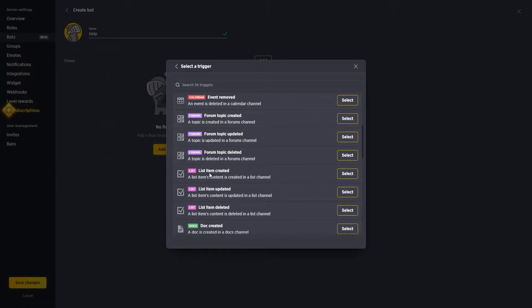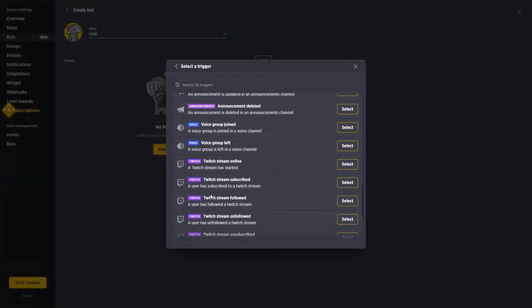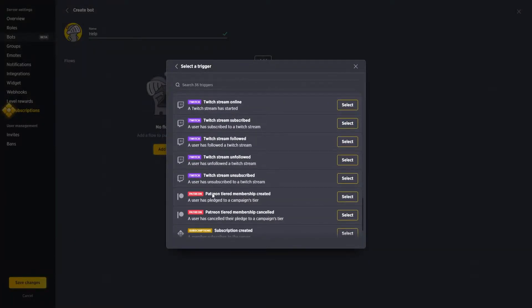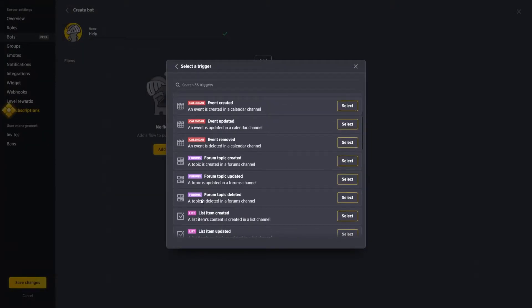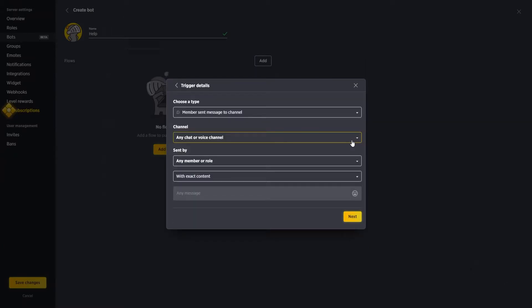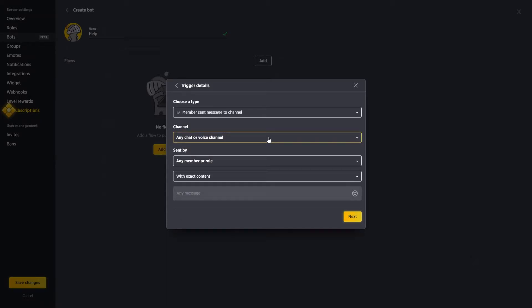You also get specific integrations for Twitch, Patreon, and their new subscriptions feature. For a help bot, we'll say a member sends a chat message. You then pick a channel — if you have a specific support channel you can select it, otherwise leave it set to any chat or voice channel. You can also restrict it to a specific member or role.